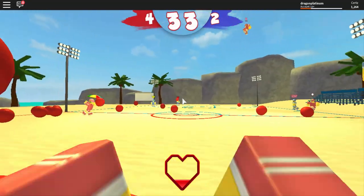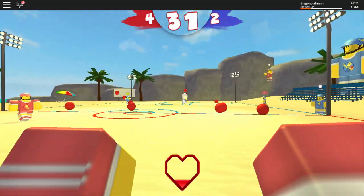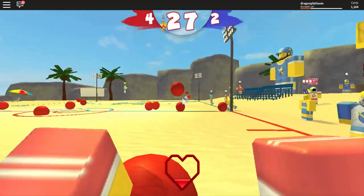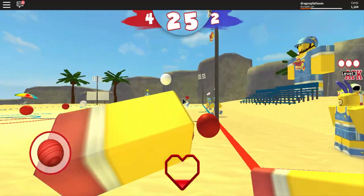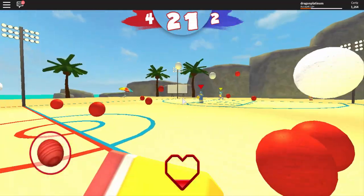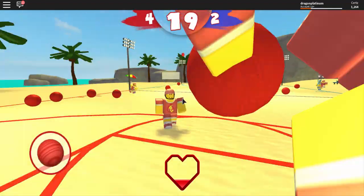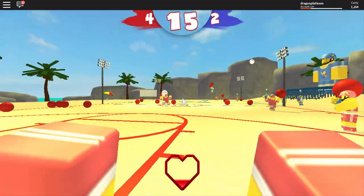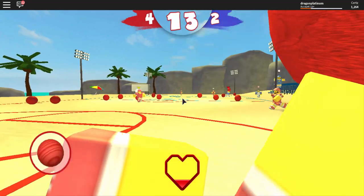Hello everyone, it's DragonPlatinum here, and today I'm going to be showing you guys how to get the kitty cat straw hat. For this one you're gonna have to win as a team three rounds. This can be very easy or very difficult depending on if your team is able to carry you to victory. I got my team to a couple victories and my team got me to a couple, so that was really nice.